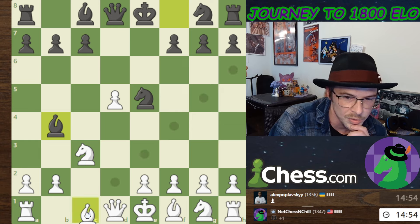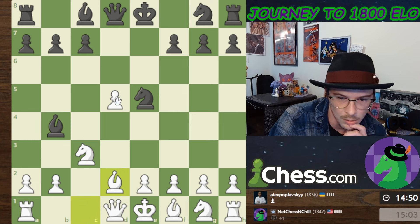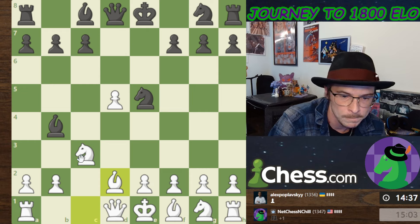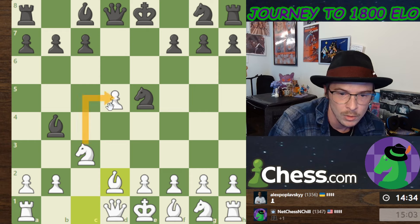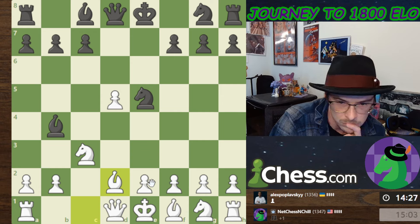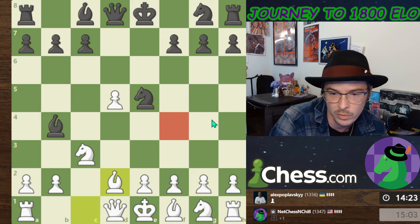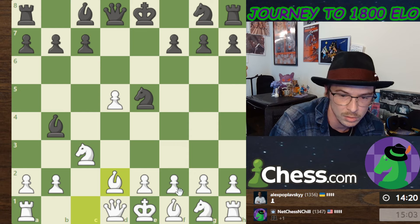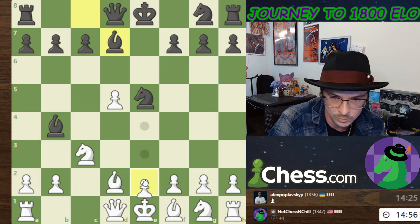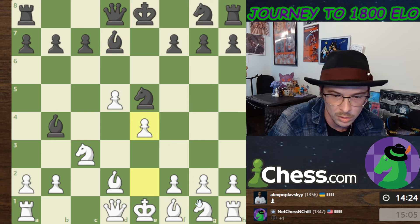The pawn is still defended, but I really need to play e4 now. I feel like this guy might just resort to trying to pin my knights, which is kind of annoying, but it's part of it. I'm going to play e4 and then get this knight out.